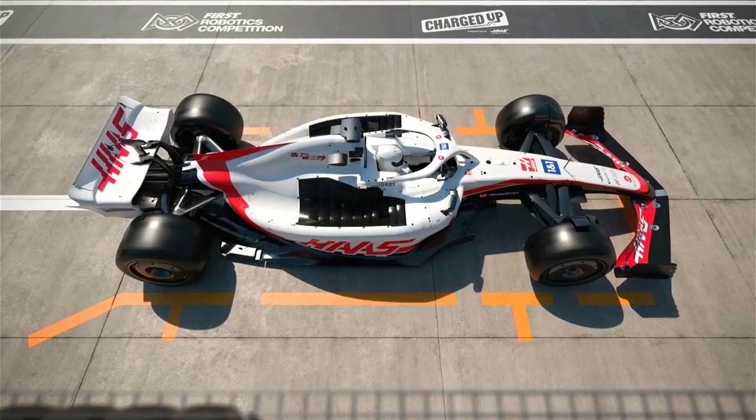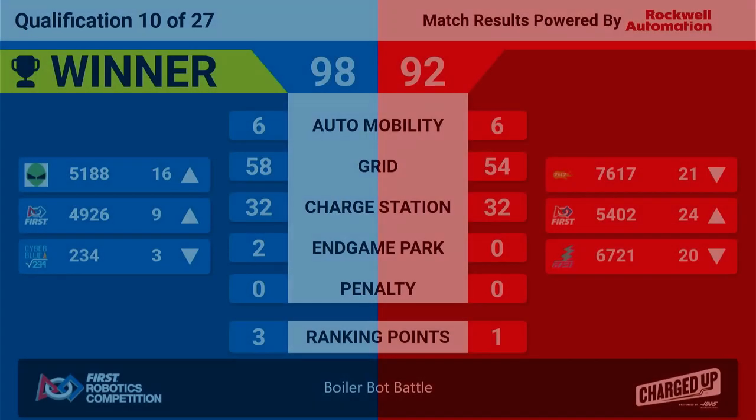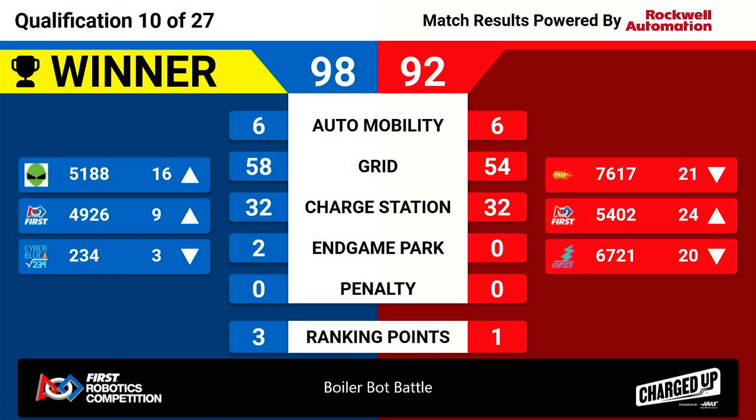And here are your scores — qualification match 10. Your winners are the Blue Alliance, taking a score of 86. The Red Alliance scored 92. Both teams getting ranking points, but Blue with three, allowing their members to climb in the rankings as we head into our next match.